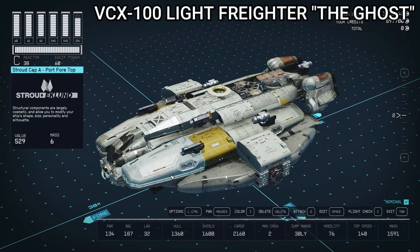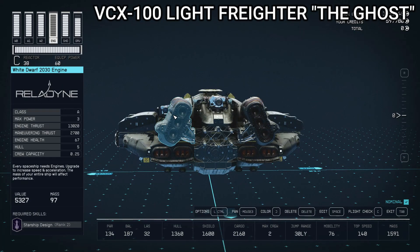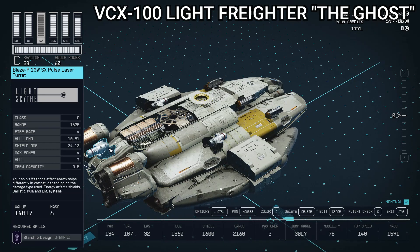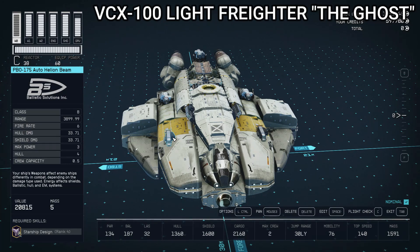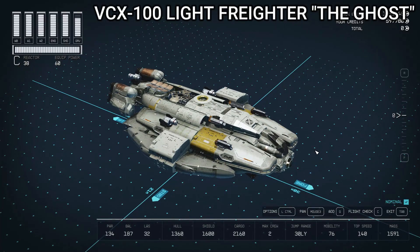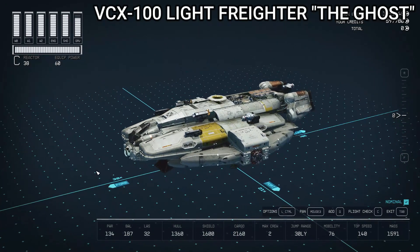For structure, we're using Stroud caps and Nova cowlings throughout. Our engine layout is two SAE 5660 Slayton engines on either side and two White Dwarf 2330 engines from Relodyne in the rear-mounted back positions. For weapons, we've got a pulse laser turret on the back, two more on the sides, four PBO 175 auto Hellion beams facing forward, and Gauss turrets on the bottom. It's a very powerful and maneuverable ship. For the color scheme, the Ghost should be white but is super dirty in the show and looks grayish green, so I went with a grayish green with yellow accents — just like in the show. That's how you make the Ghost.